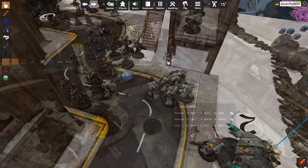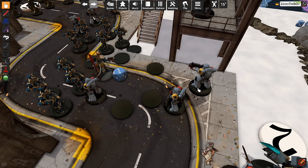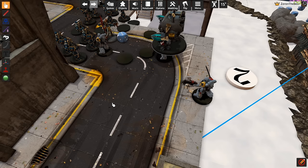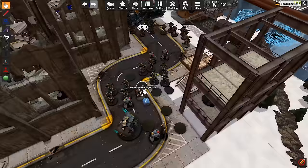Another tip: once you have any models killed, if you mouse over them and press F, some models are made so the main model will sink into the ground but the base will still hold it. Whenever you're doing morale checks in Warhammer 40,000, you can still have all your units counted right there. It's also really cool to see how many bodies were left behind as you continue the battle.